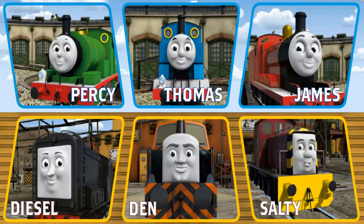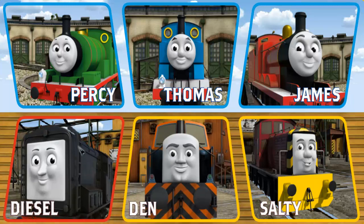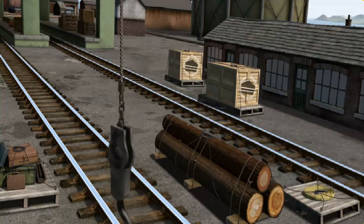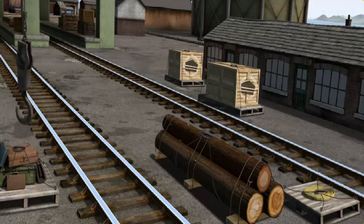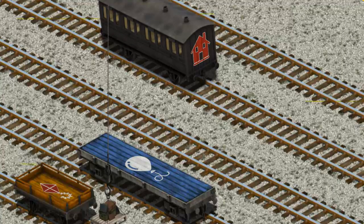Play again. It's a busy day at Brendam Docks. Thomas and his friends have many deliveries to make. Choose who will make the next delivery. Diesel. Diesel must deliver the luggage to Knapford Station. Show Cranky where the luggage is. There you go. Let's lift and load. Now the cargo must be loaded.